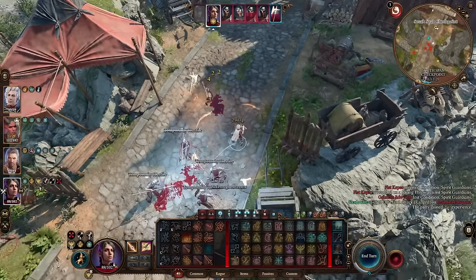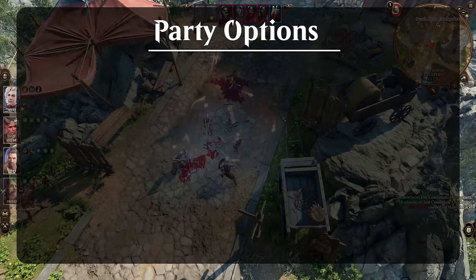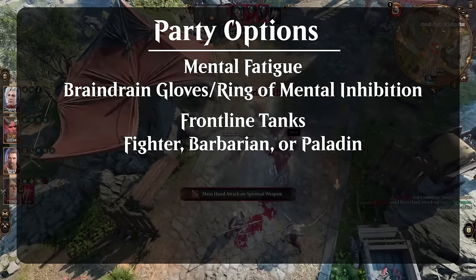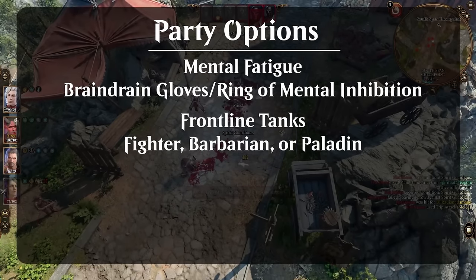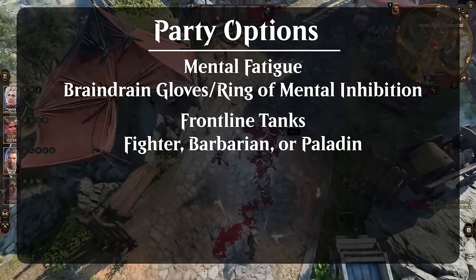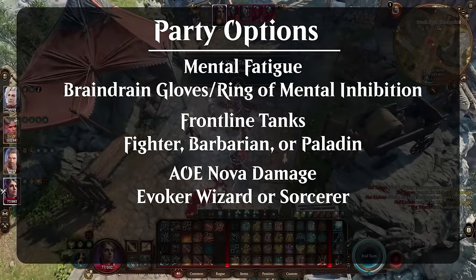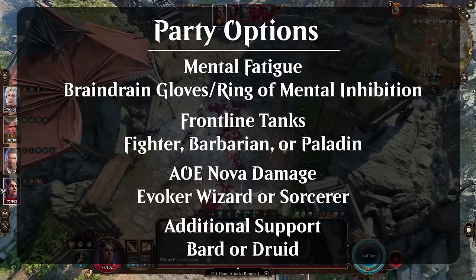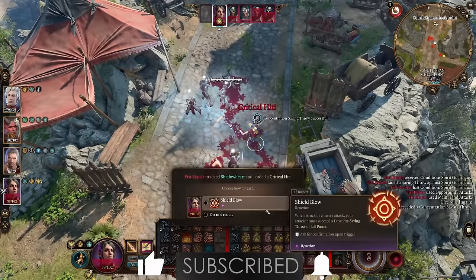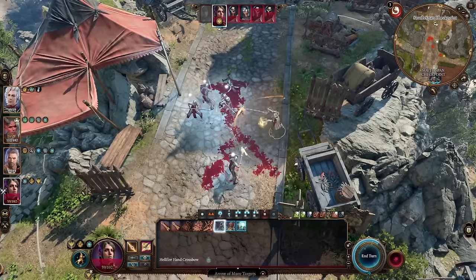This build is kind of the reverse of Band of the Mystic Scoundrel builds: instead of making main action attacks and casting enchantment or illusion spells as a bonus action, we use our bonus action for two attacks and our main action for Fear, Spirit Guardians, Dominate Person, or special arrow attacks. For team composition: add a character that can stack Mental Fatigue to help enemies fail saving throws for your control spells. A tank frontliner — Fighter, Barbarian, or Paladin — handles solid damage and takes hits. An Evoker, Wizard, or Sorcerer can follow up your control spells with heavy Nova damage. A full or hybrid support like a Bard or Druid helps party survivability and rounds things out. I really like having a lore-friendly build for party companions, but making Trickery Cleric work was a little tricky. If you liked the build, like the video and subscribe — new Baldur's Gate 3 builds go up every week. Happy adventuring!